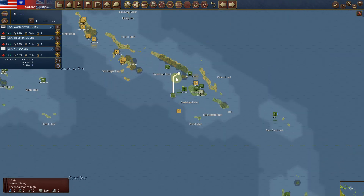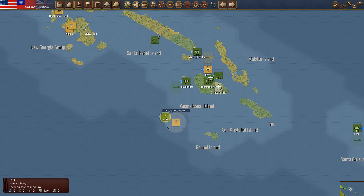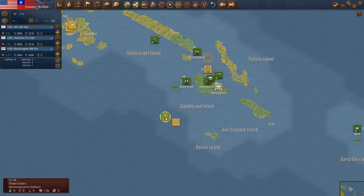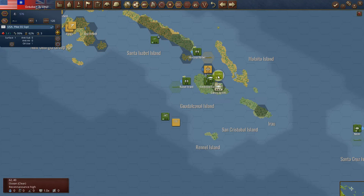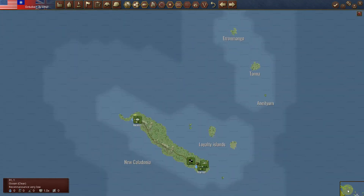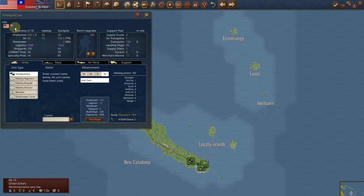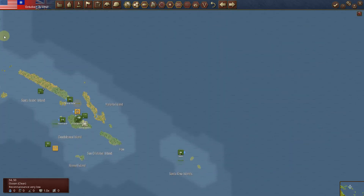I might not have a choice since I only have one operational point here. I'm going to move in here and nothing happens. I've got my aircraft there on full support mode and my sub in radar mode. There's not much I can do at this point while I refuel.